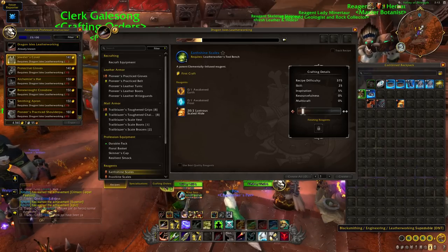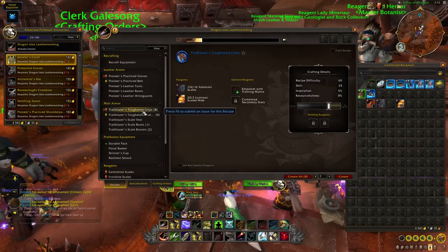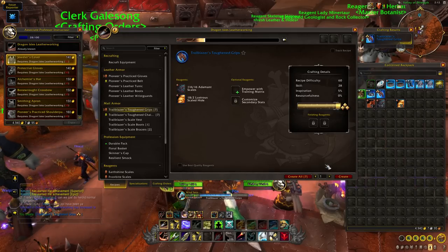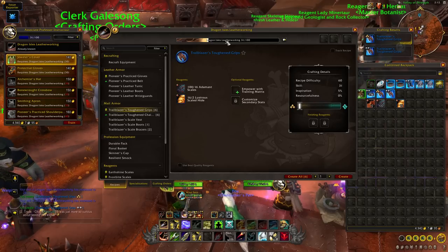From skill 25, we're going to craft two toughened grips. Most of what we're crafting is going to be gear through this section — we do touch on profession equipment a little bit, but not too frequently. That puts us to skill 31.